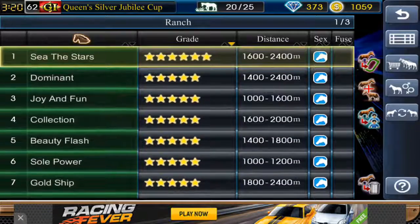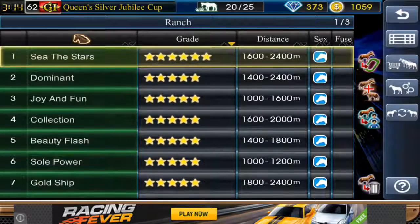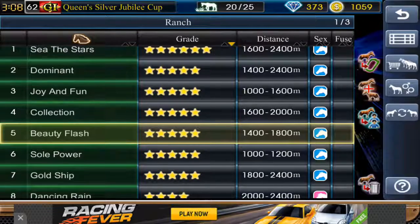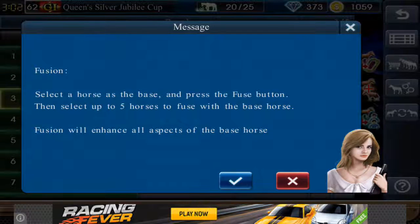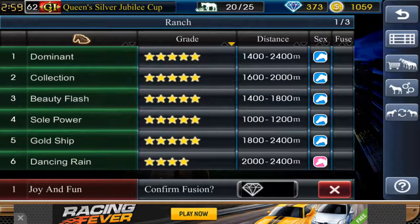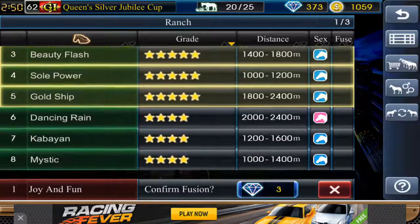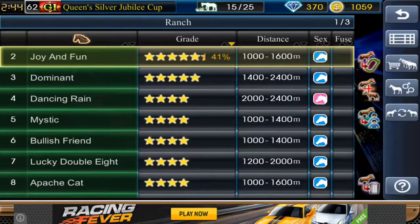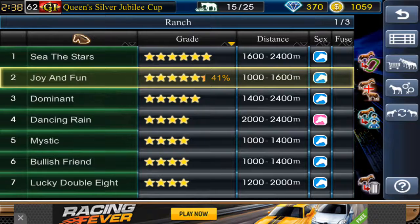I'm going to fuse some horses because it actually does make it better to get more. I think I'm gonna go for Beauty Flash — let's fuse Joy and Fun. I want to see the same distance horses, that's what I really want to do. They show 41% — not bad.